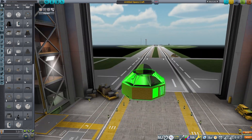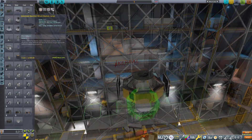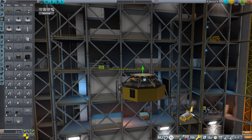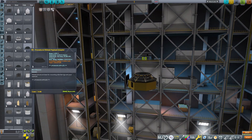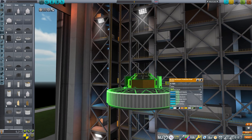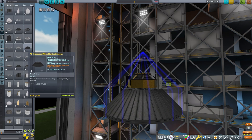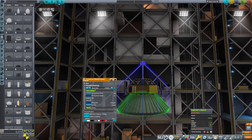Right here we have a procedural probe core which we can customize, and I found this one. It looks pretty cool and there are a bunch of new parts and I had no idea what does what. I wanted to add a fairing here but I found this payload adapter as well. It's all very new for me — I had never played RSS before.